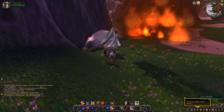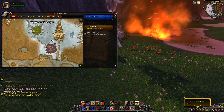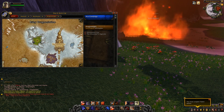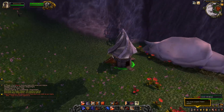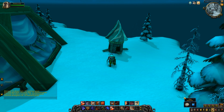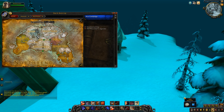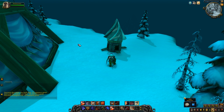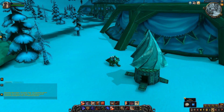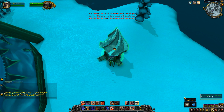The ninth Dark Iron Mole Machine is in Dragonblight, so we're in Northrend now. It's in the Ruby Dragonshrine, to the west of Wyrmrest Temple. Just click that for your ninth Dark Iron Mole Machine. Then the tenth Dark Iron Mole Machine, and the last one in Northrend — so there were only two in Northrend — is in Icecrown, north Icecrown by the Argent Tournament at the north end, by the Alliance Hut. Click this for your tenth Dark Iron Mole Machine.